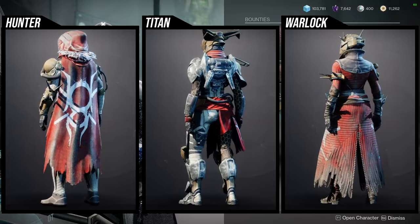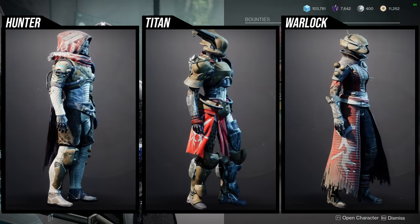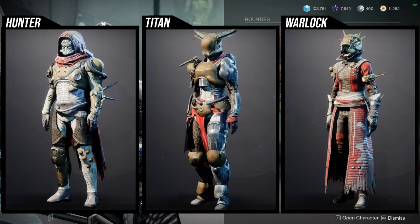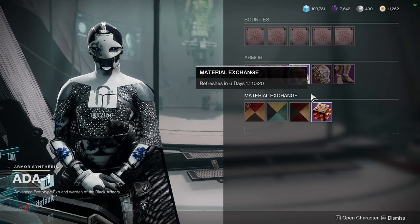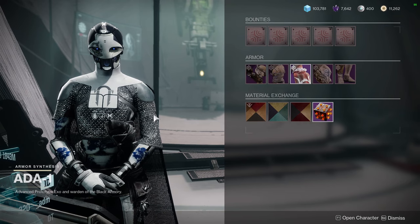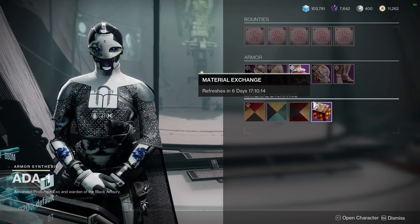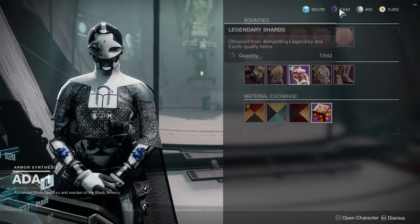For Warlocks, the helmet's pretty cool and very unique, the chest piece is definitely worth getting, the boots and arms are boring but I'd still recommend them, and the bond is the best piece. Let me know what you guys are going to be picking up. I'd definitely recommend getting the shaders at least, because you'll never regret buying a shader.